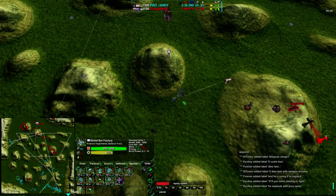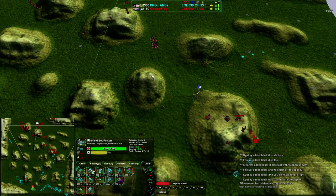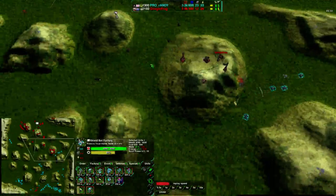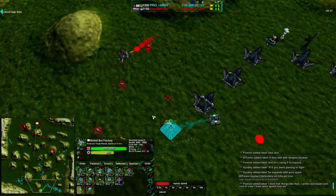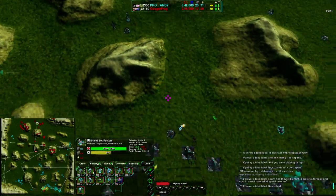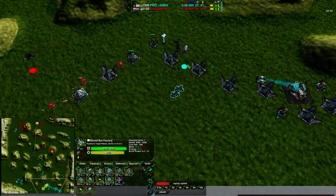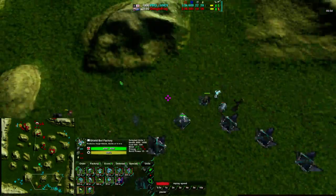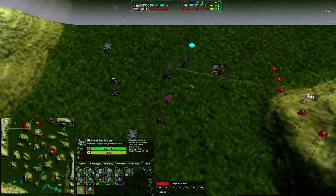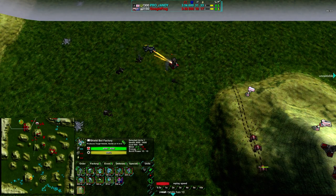However, that terrain advantage is adding a lot of cost-effectiveness on GoogleFrog's side. He is able to set up defenses in useful positions that are hard to counter, and getting some raids in as well while Randy's units are out. Now he's getting rid of two metal extractors and pulling down Randy's economic advantage — Randy has had an economic advantage most of this game but it is being pulled down a bit. One of these masons is about to go down; the bandit attacking it is wisely pulling back as the Scorchers come towards it, and a Defender gets rid of that bandit.